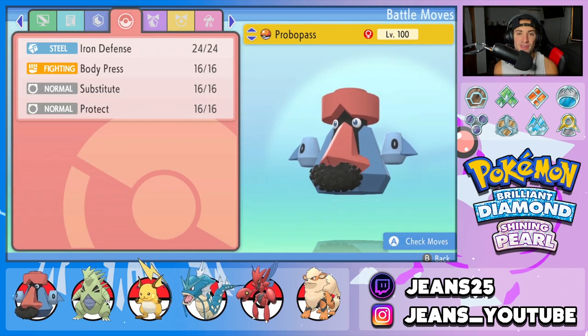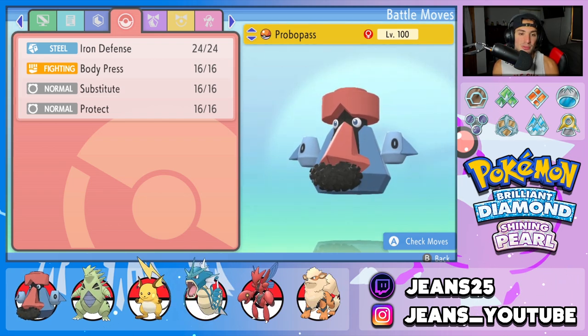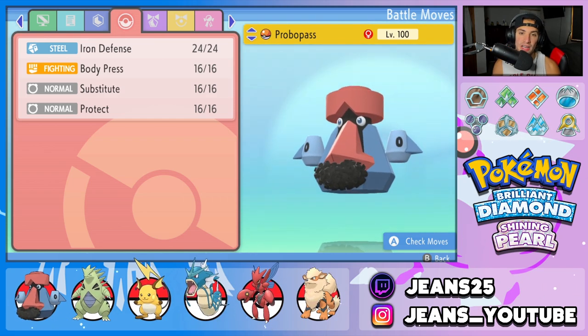The moveset for this guy is going to be Iron Defense to boost our defense even more. Body Press will be our only hitting move as it does damage based on our defense, so if we can raise defense high, we can do a crazy amount of damage with that move. Then we got Substitute to put up a nice shield and make this Pokemon survive longer, and Protect for our fourth and final move.